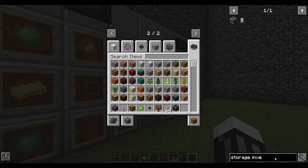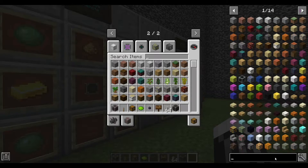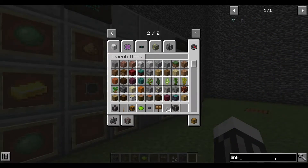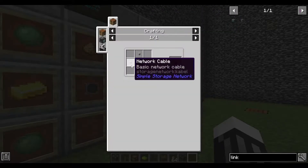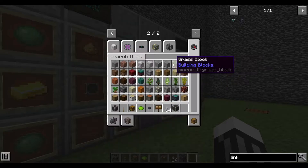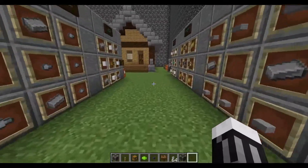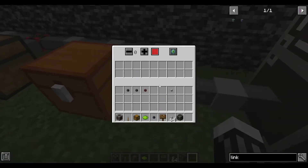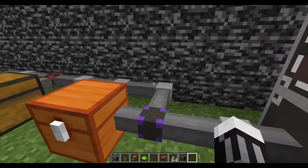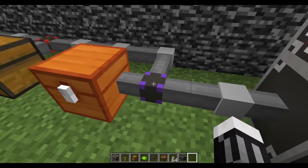If you need more control, there are filtered link cables, which are purple and take an observer with four regular cables. These allow you to set priority and filter items. You right-click on them, put filters in, and change the priority so that whenever you put stuff into your storage network it'll choose that chest first, second, or last — whatever you decide.